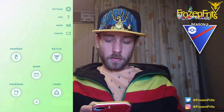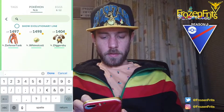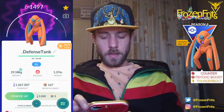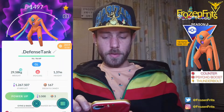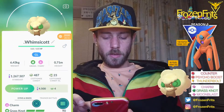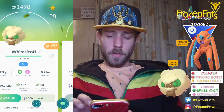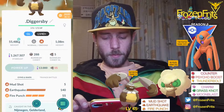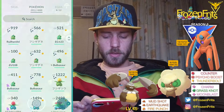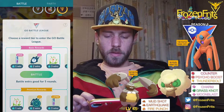Hey girls and guys, we're going to do some Great League battles and I'm gonna bring Defense Form Deoxys in the lead with Counter, Rock Slide and Thunderbolt. We're gonna bring Whimsicott with Charm, Grass Knot and Moonblast, and we're gonna bring Diggersby with Mud Shot, Earthquake and Fire Punch. So we're gonna take a look how that will go.